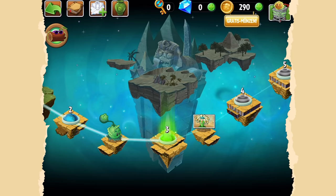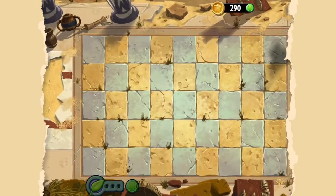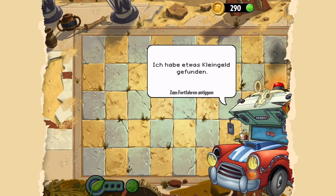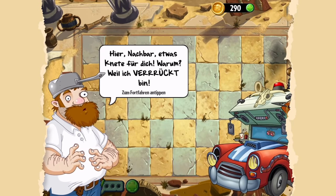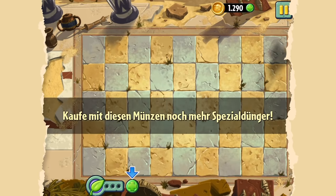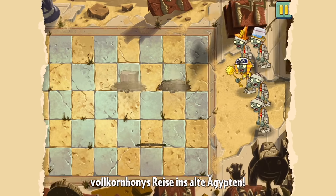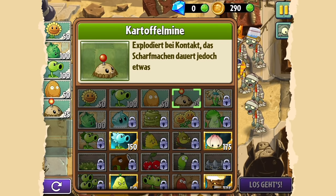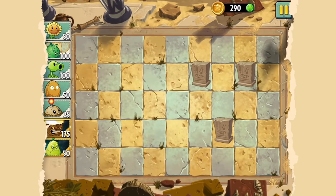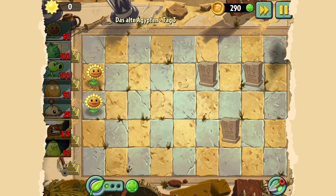Dann starten wir noch in das Level, bringen es hinter uns und gucken, was wir als nächstes beim Reiseklotz freischalten können. Ich kann Zombies wegwischen, elektrifizieren, einfrieren, spezielles Feuer auf sie schicken – je nachdem, in welchem Level man ist. Aktuell haben wir das noch nicht freigeschaltet. Wir sehen da übrigens Grabsteine – ein Peashooter kann nur gegen Grabsteine schießen, aber ein Kohlkatapult kann über Grabsteine hinweg schießen. Deswegen werden wir als erstes Kohlkatapulte pflanzen.